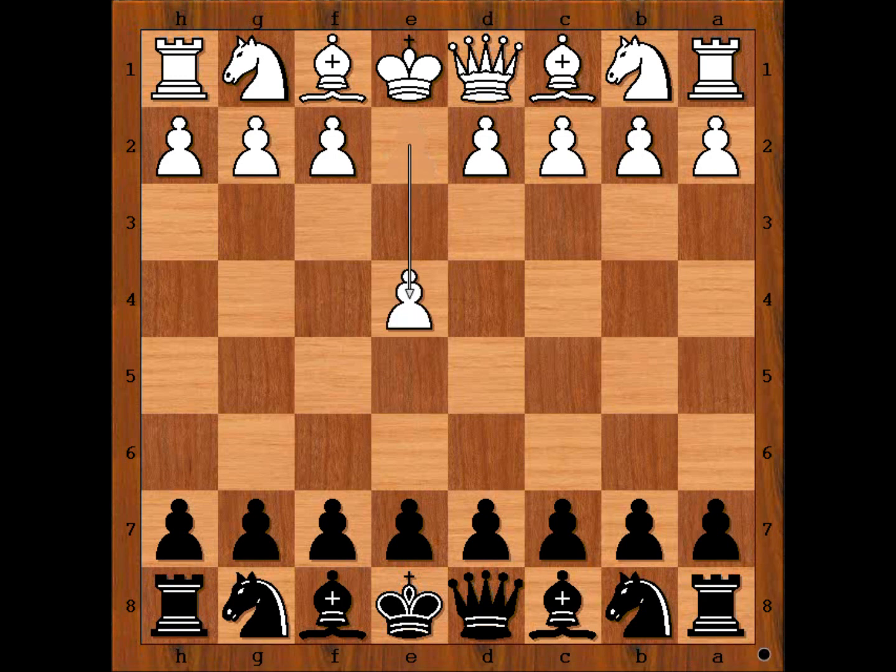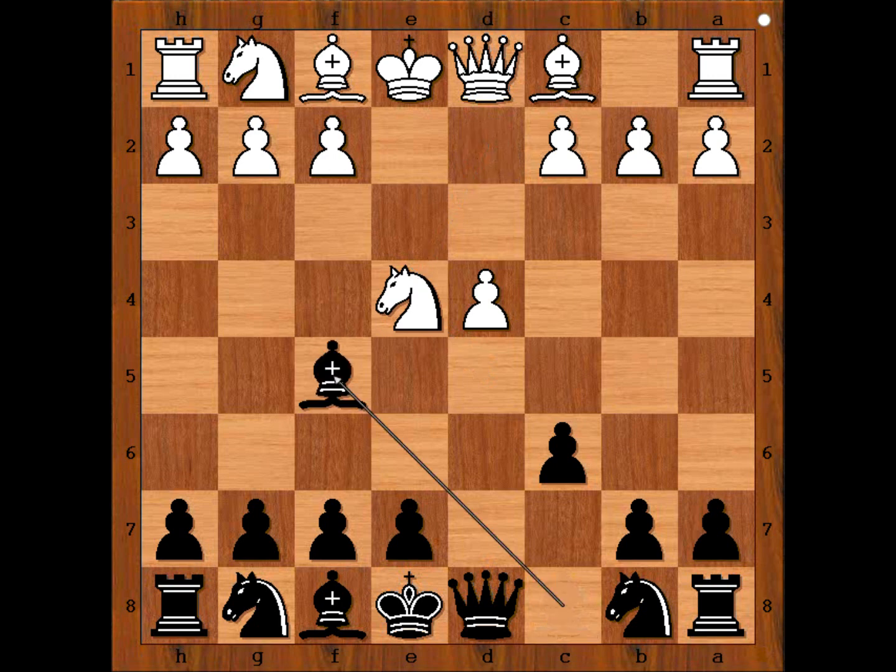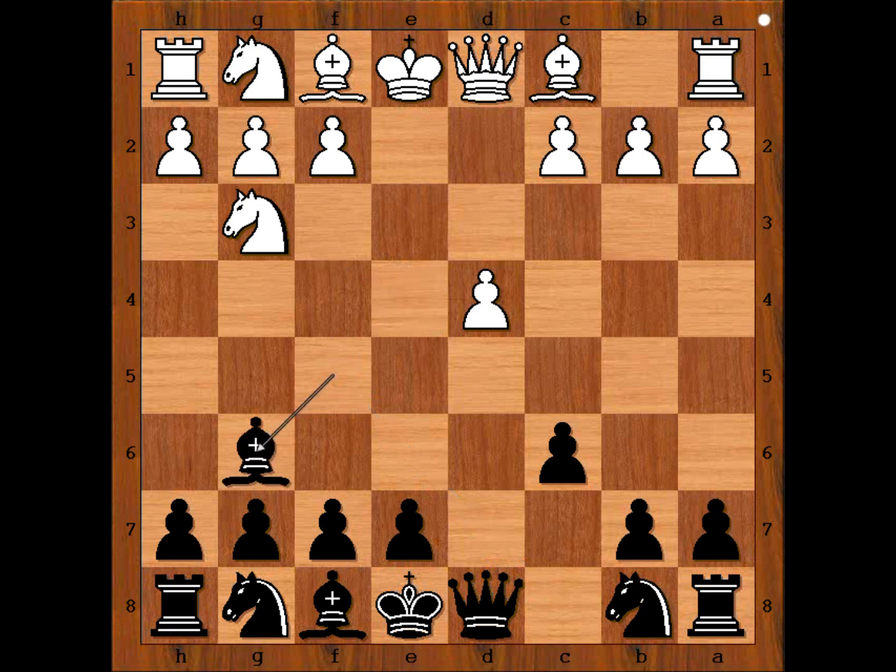The game started with e4. Amalia Murillo played c6, d4, d5 — the Caro-Kann defense. Nd2, d takes on e4, knight takes pawn, bishop to f5, attacking the knight, knight to g3, attacking the bishop, bishop to g6, and Granados played knight to f3.